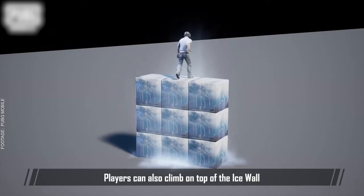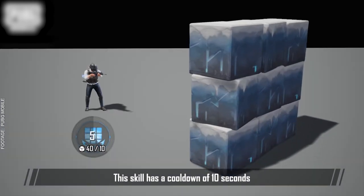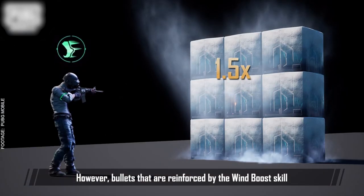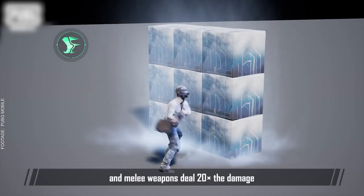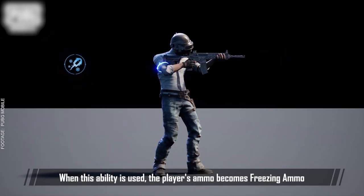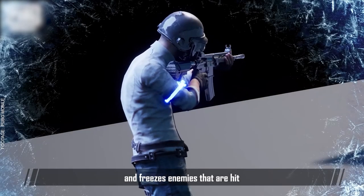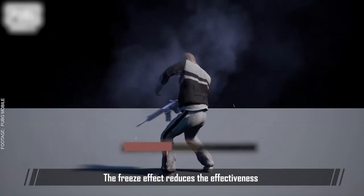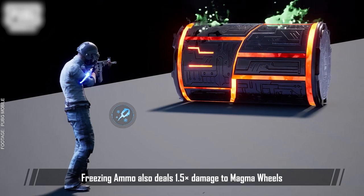Players can also climb on top of the Ice Wall, or use the Ice Wall to climb to even higher places. This skill has a cooldown of 10 seconds, and the player can cast 3 Ice Walls at a time for protection. However, bullets reinforced by the Wind Boost skill will deal 1.5x damage to Ice Walls, and melee weapons will deal 20 times the damage. It costs 5 crystals to use Freezing Ammo. When this ability is used, the player's ammo becomes Freezing Ammo and freezes enemies that are hit. The ability lasts for 30 seconds and has a 15 second cooldown. The Freeze Effect reduces the effectiveness of healing when players use recovery items. Freezing Ammo also deals 1.5x damage to Magma Wheels.